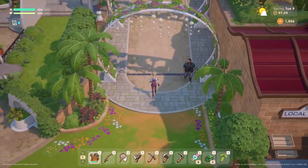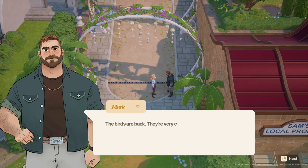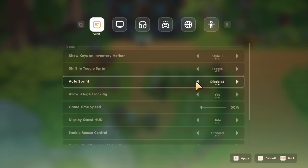so don't be shy using it to help you speed around town when you're racing after your favorite NPC or trying to make it to Sam's before closing. You can also enable auto sprint or toggle it on and off with the shift key, and that is definitely very helpful as well.